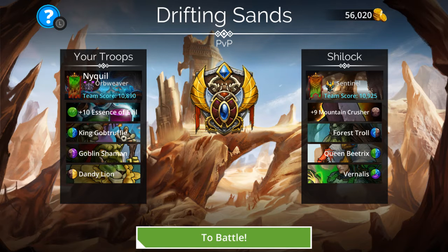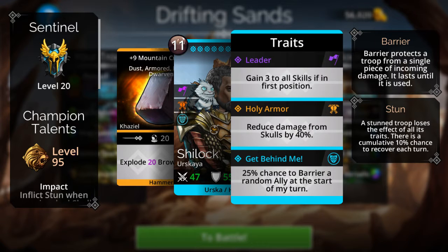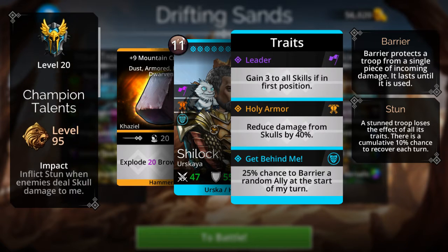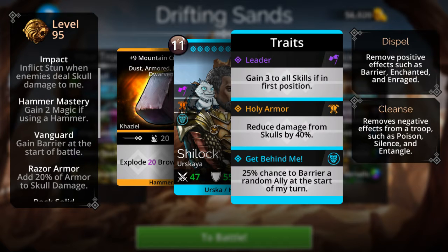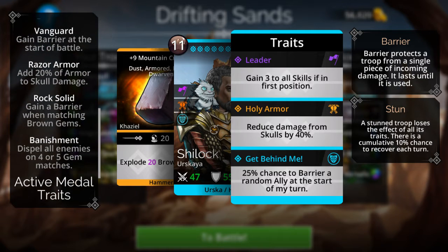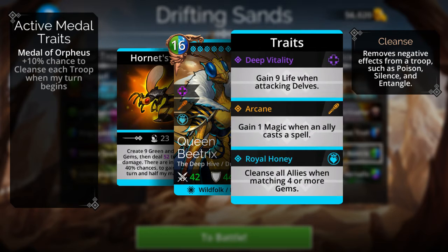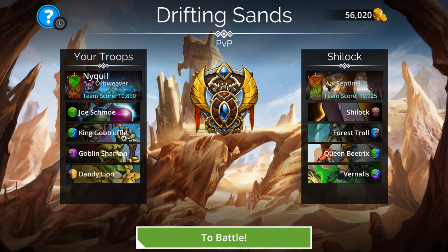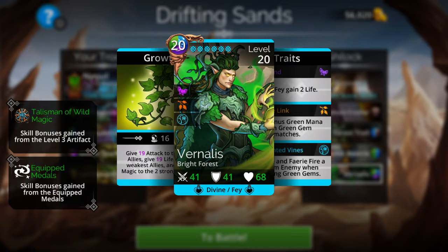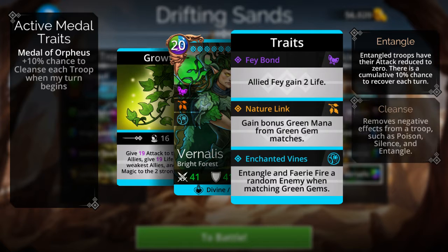Let's go ahead and try this one. I believe Sentinel — he's pretty much a barrier machine. Queen Beatrix is going to get the first priority with the Essence of Evil. And Renalus — I've never seen him before.